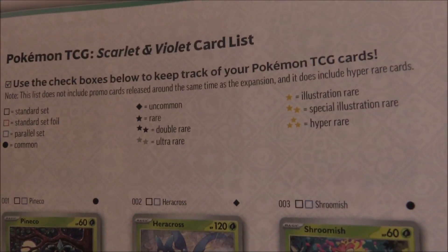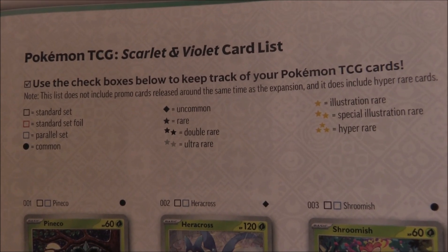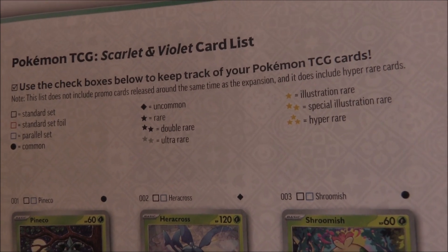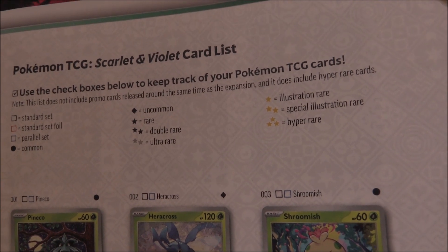This is the interesting thing - this is all of the stuff that makes sense here. So we've got our Commons, Uncommons, Rare. We've got a Double Rare, an Ultra Rare, an Illustration Rare, a Special Illustration Rare, and a Hyper Rare. So the gold cards are solely for the Gold Cards.